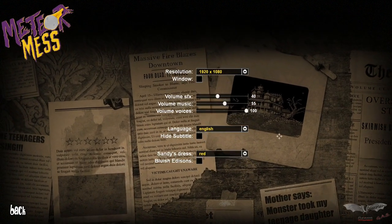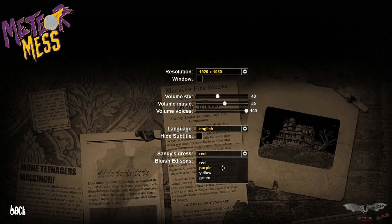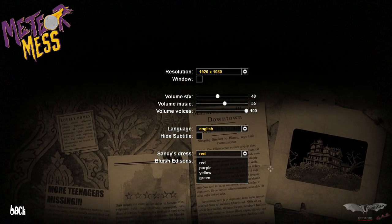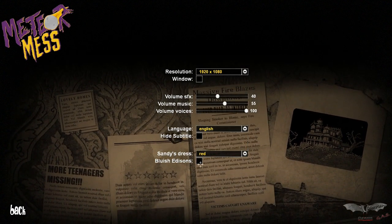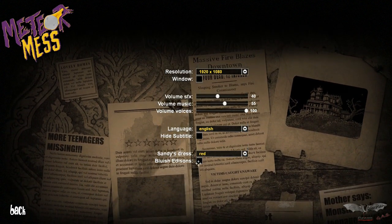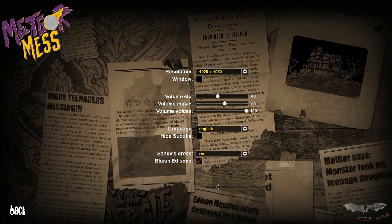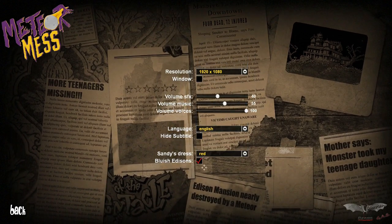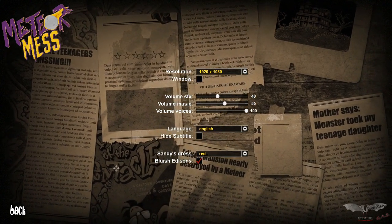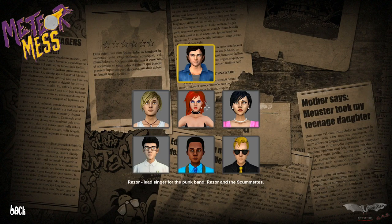Let's take a look at settings — we can change Sandy's dress color. Any requests? Red, purple, yellow, or green. The important settings, good to tackle those. And then the Edisons — I guess they have more stereotypically normal skin tones, so let's tick that for the good old classic blue skin feel. I'm gonna vote for red on Sandy's dress.